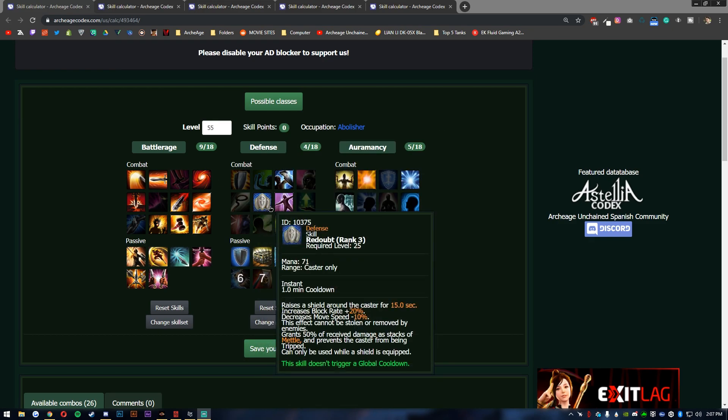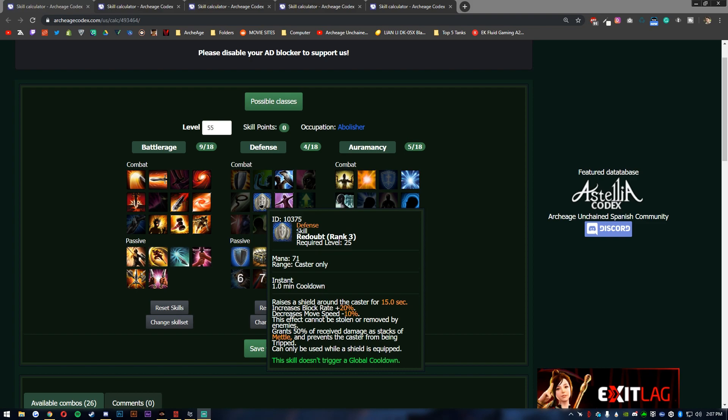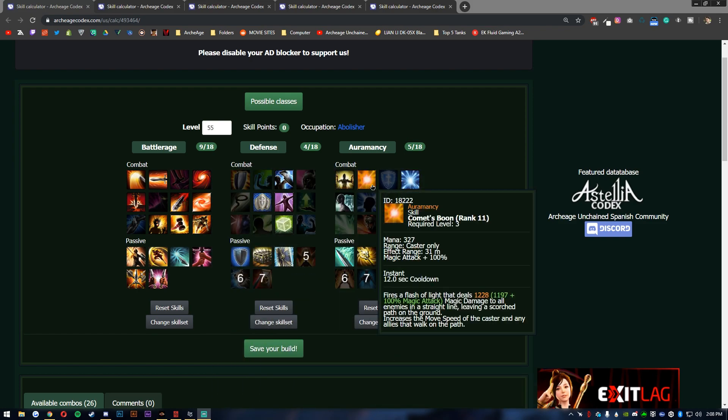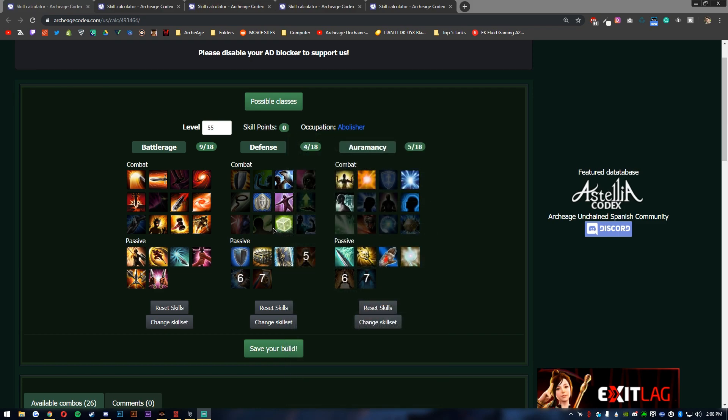You can Hammer Toss and then Bull Rush for a pretty good CC combo. Abolisher is mostly good for 1v1s or small scale tanking. You also have increased block rate and bonus metal from received damage, but there's a minus movement speed penalty — that's why Vicious Implosion and Behind Enemy Lines help you catch up. Imprisoned keeps enemies within your grasp, especially good for arena. Overall it's a 1v1/small scale tank-DPS hybrid.